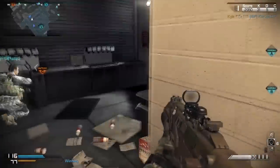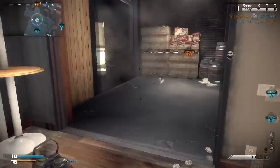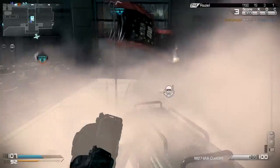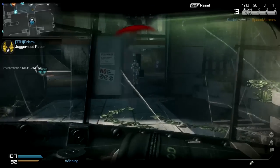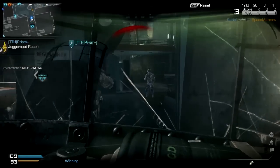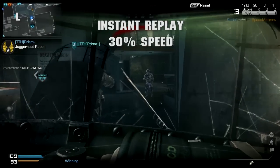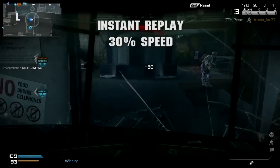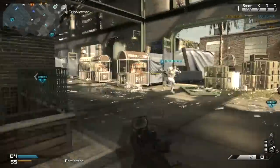Not only are they tanky and useful at capping flags, they're also very dangerous. They're armed with a pistol as a secondary and they know how to use it — they will quickly switch from the riot shield and shoot someone fast at close range, or they will knife someone very fast. They have ridiculously fast knifing timing.